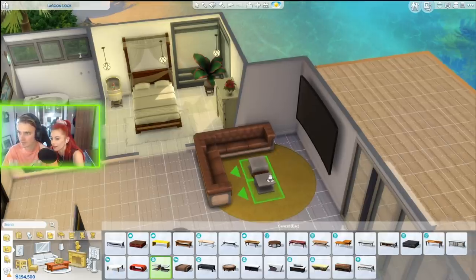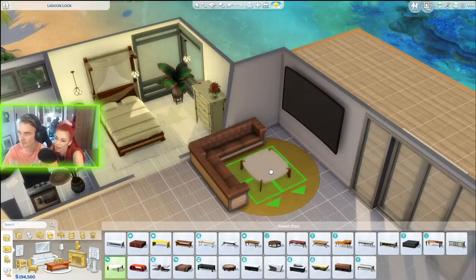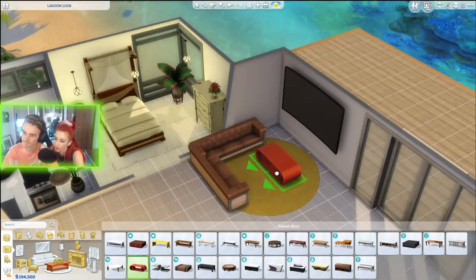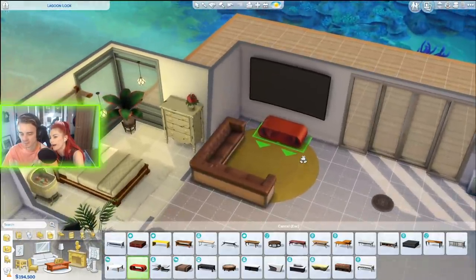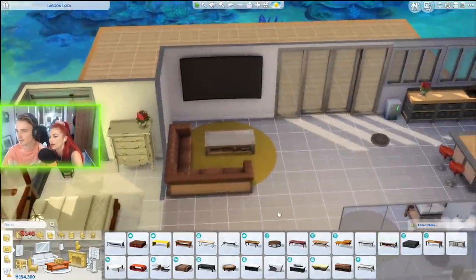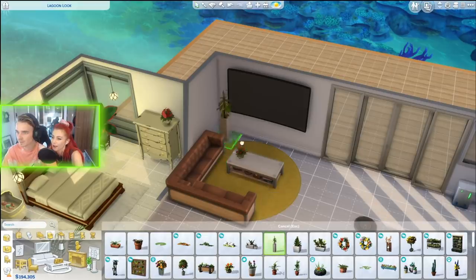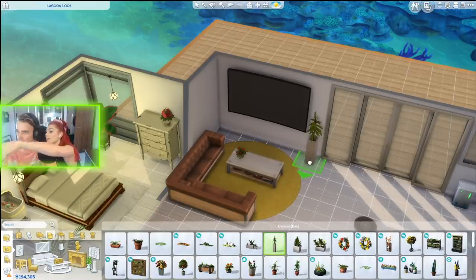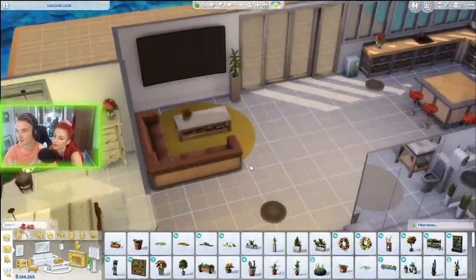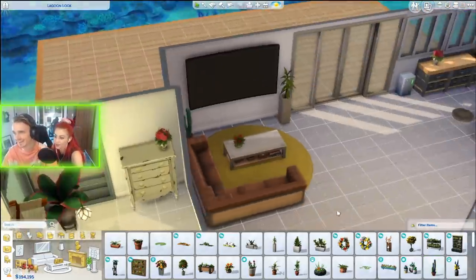Let's put a flower on top of the coffee table. When we get our dog, that little corner could have the dog bed — how cool does that look? I like the plant pot. Not sure about two on the side though. We're also missing something like a lamp — maybe a nice lamp in that corner.